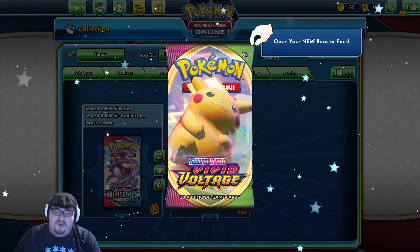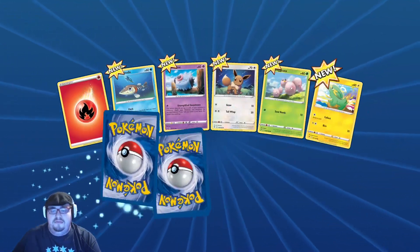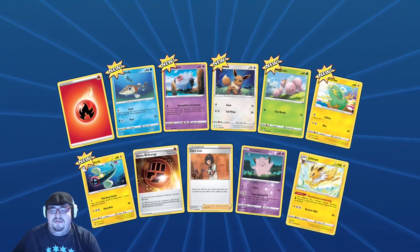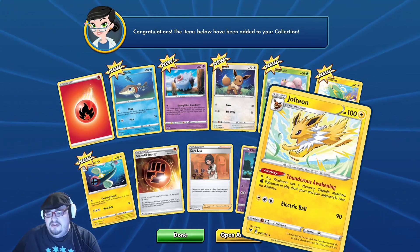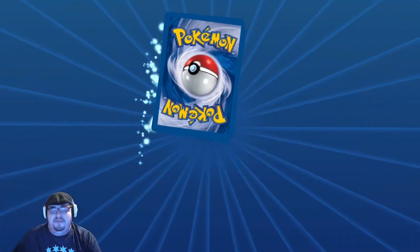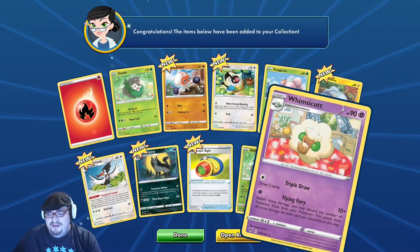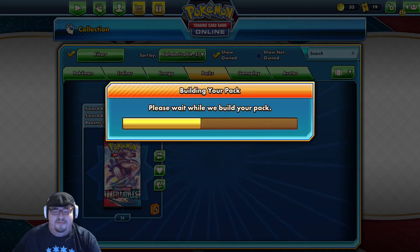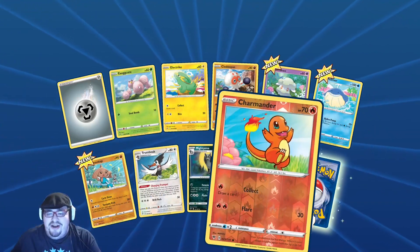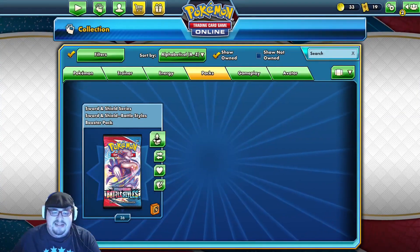Alright Vivid Voltage, what do you have for us? It's a Terrakion. Oh, Jolteon, nice! Water Pokémon — no Vaporeon, oh that's nice. We got a Whimsicott, draw three cards, nice. And the last Vivid Voltage — oh, Charmander! We have a Terrakion for our rare. Alright now let's get into Battle Styles, baby!